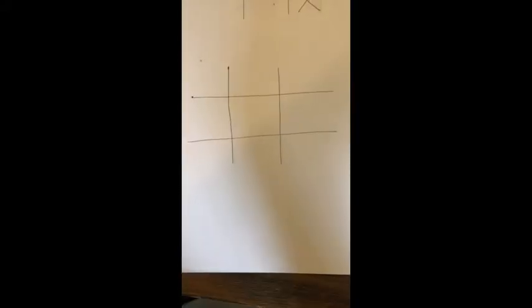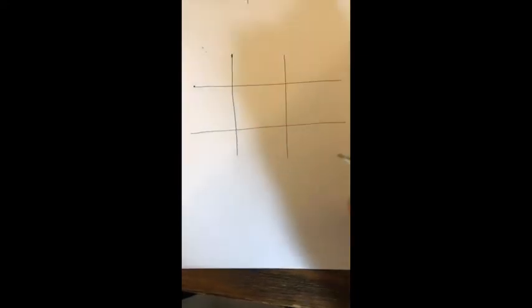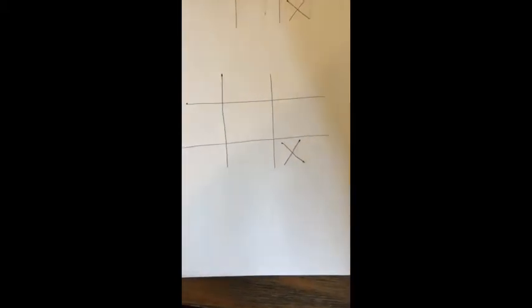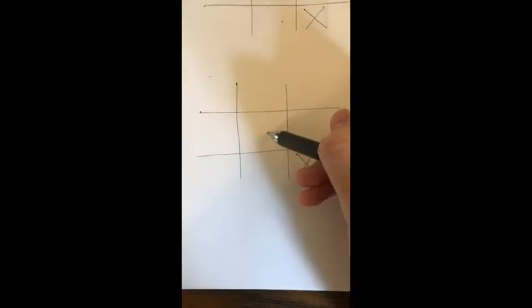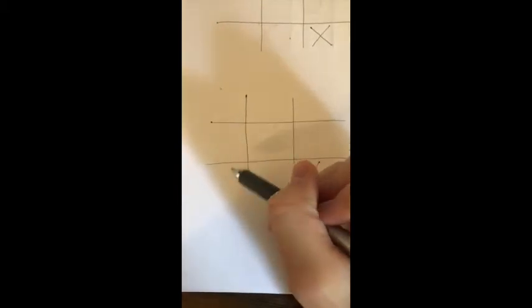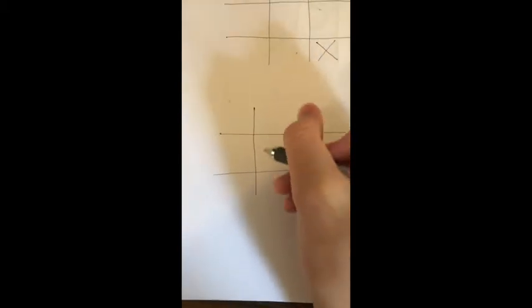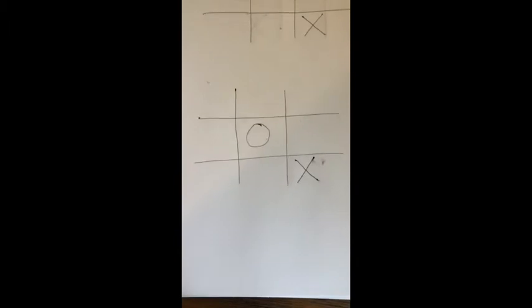Here's how to win tic-tac-toe every time. The key is if you're given the first move, you always want to go in the corner — it doesn't matter which corner. The opposing player can either play in the middle or on the border. You are guaranteed to win if they play somewhere on the border. If they play in the middle, the game will either end in a tie or you winning.